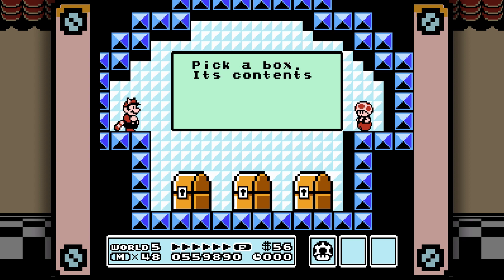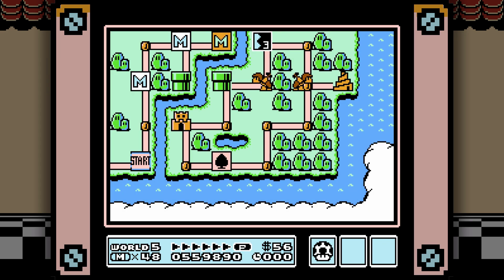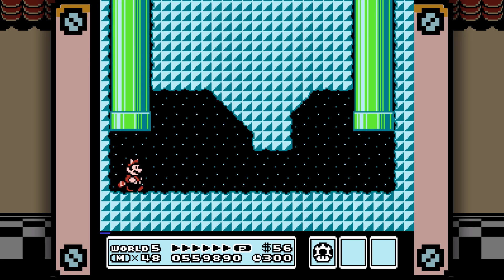After this particular Toad house, we're on to a bit of a unique level. 5-3 is home to a power-up that wouldn't show up again until — I want to say — Mario 3D World, or if not that, Mario Maker.